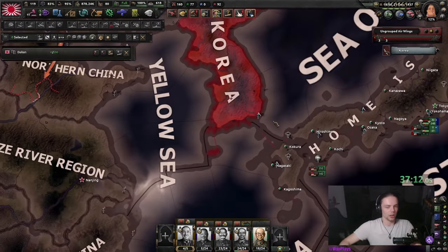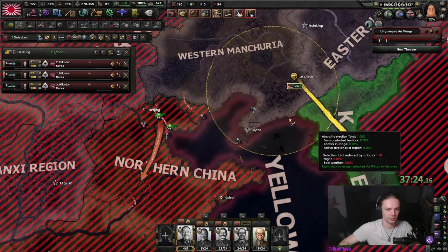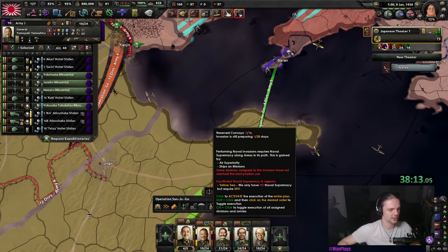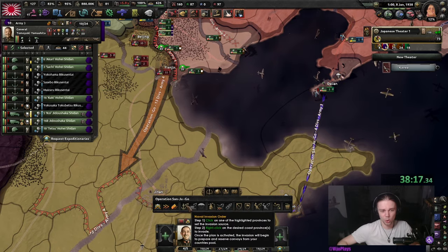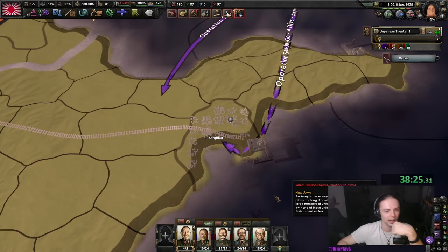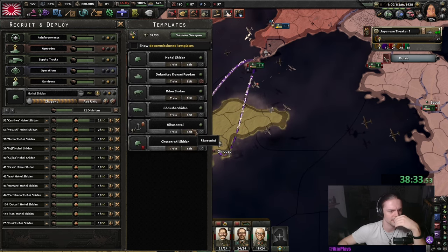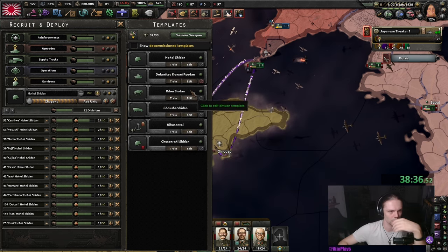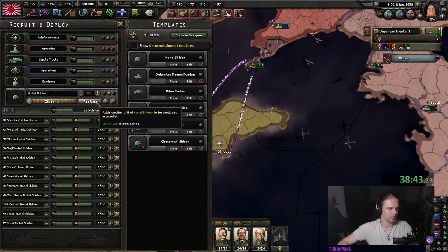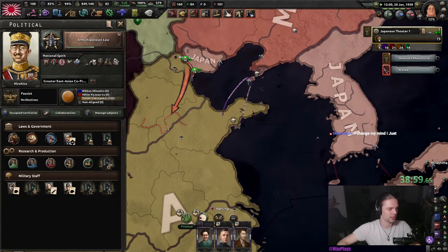We get the fighters up here. We get the naval invasion order into Qingdao with the marines. The second naval invasion — I don't have too high hopes — but at worst it's just a distraction and softens these guys up. We drop with the marines into Qingdao, and the other ones up here. These are 25-width, these are 25-width — we are good on both fronts. We should have enough support there, and then I'm pumping out a few more Hohei Shidan.